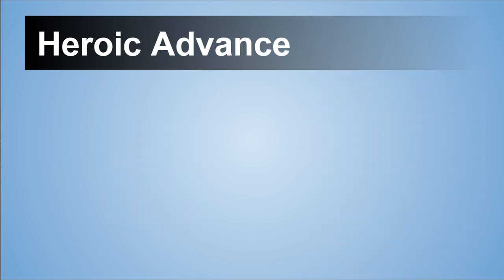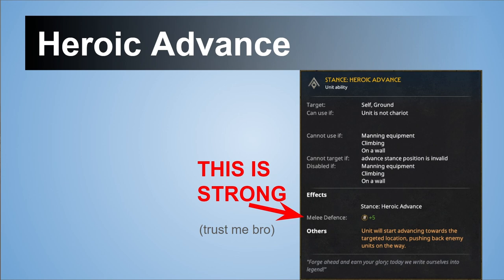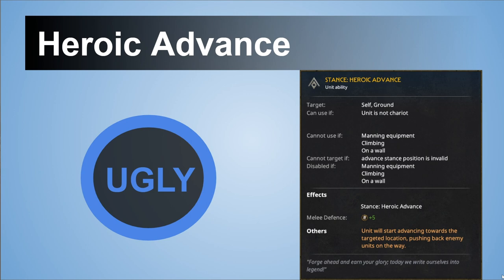On the other hand, we have Heroic Advance, which gives no negatives — only plus five defense. This is quite strong; your unit will be holding a lot and pushing. And it's even stronger because the units that have Heroic Advance are very strong elite units. With extra melee defense on top of that, I'll be changing my multiplayer battles to use these units with Heroic Advance. I think this ability is quite strong right now and needs to be slightly adjusted.